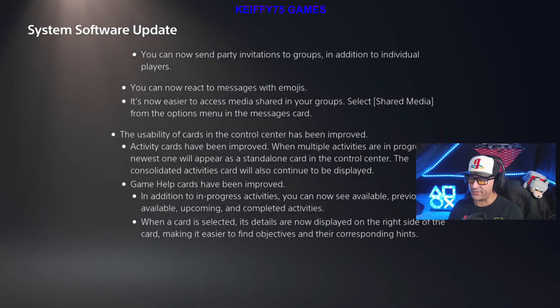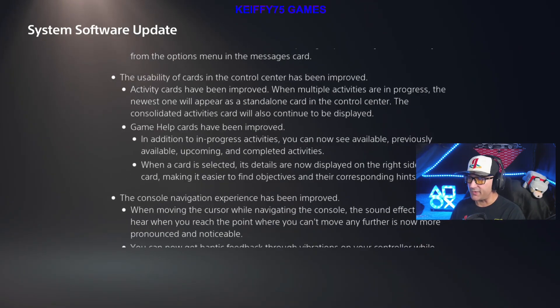You can now react to messages with emojis. It's now easier to access media shared in your groups — select Shared Media from the Options menu in the message card. The usability of cards in the Control Center has been improved. Activity cards have been improved: when multiple activities are in progress, the newest ones will appear in a standalone card in the Control Center. The consolidated activity card will also continue to be displayed.